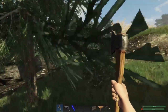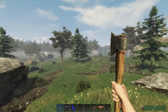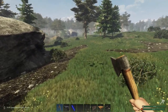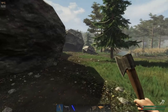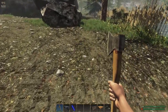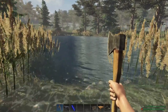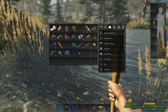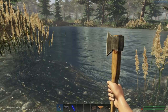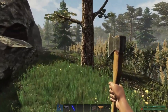Before we settle in for the night, let's take a quick look around. Vitals are doing okay — I'll go ahead and drink. I'll go down to the pond and fill up with water — we'll have to get that on the fire to boil it. I don't have any meat right now so we won't be cooking food, but at least we'll be staying warm. One thing you have to make sure until you get a proper base set up is to always have matches or a fire starter.